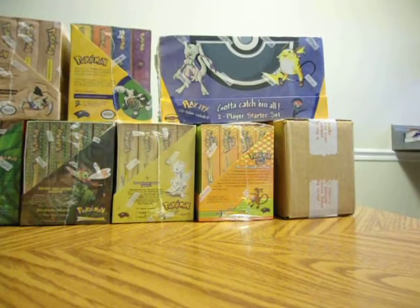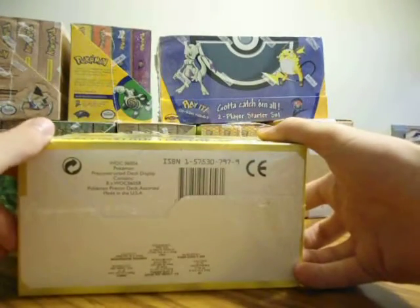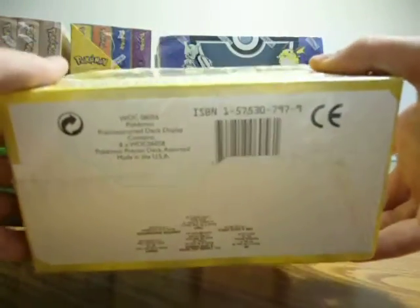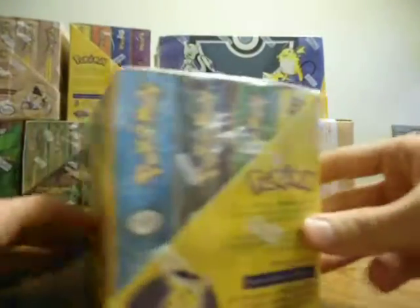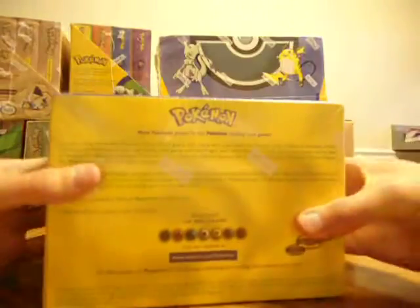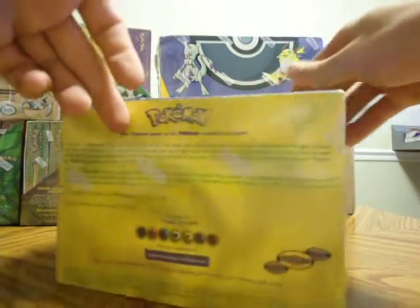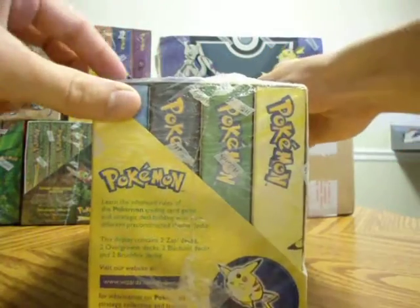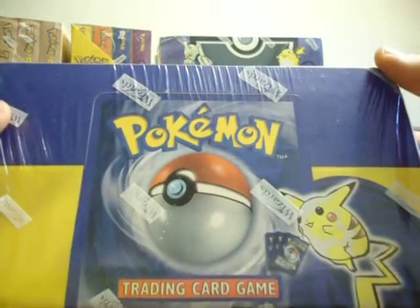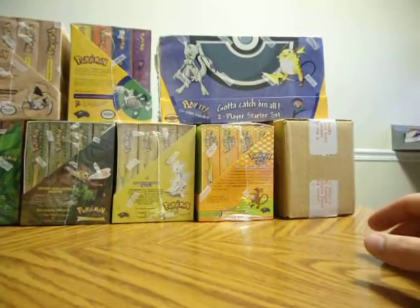Let's go to the base set. We're going to start with the pre-constructed theme decks. These are the ones with all four locations on the bottom. You might have to take my word for it on the bottom left — it says 1999. There are also 1999-2000 decks. I haven't found a case yet with the 1999-2000 date on it, but I would assume there is one since the starter decks exist with those dates.